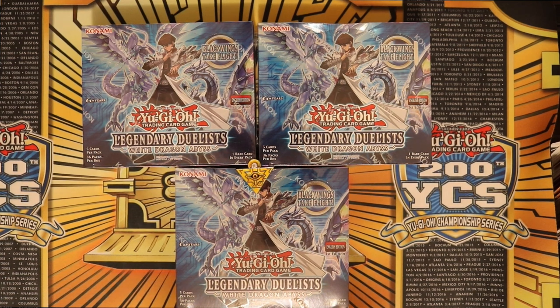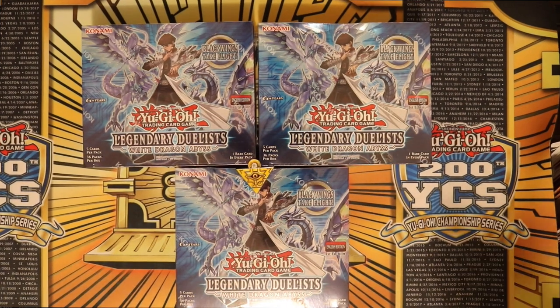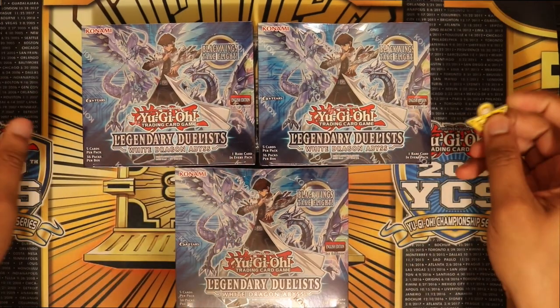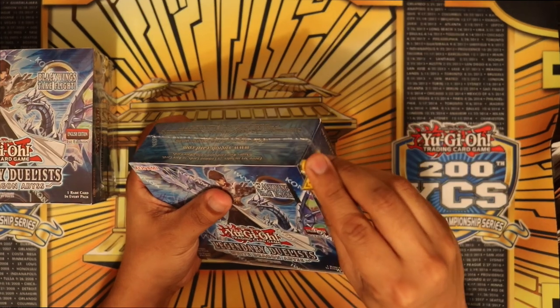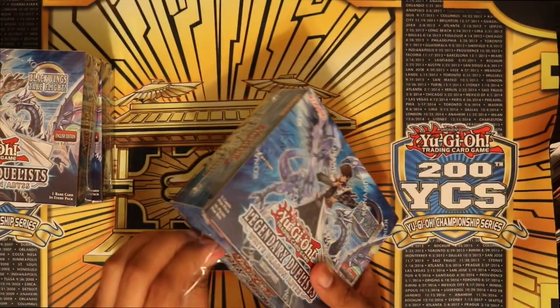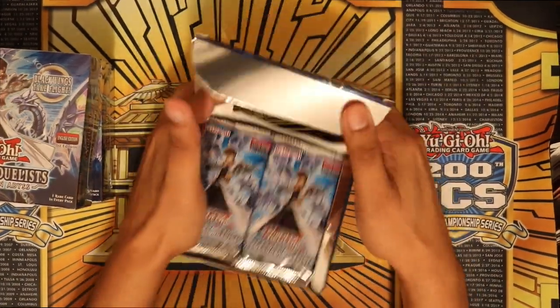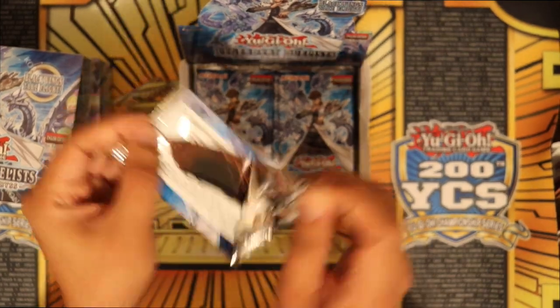Welcome back guys to Midnight Gaming. As you can see, I just got back from the YCS 200 this weekend and I actually got the play mat and the dice - just a little divine dice or whatever. I still have the field center but I think it's in the deck box right now. But today I'm gonna be opening three Legendary Duelists: White Dragon Abyss.